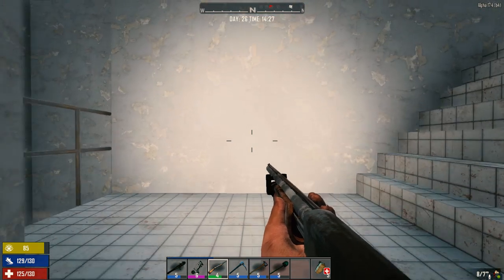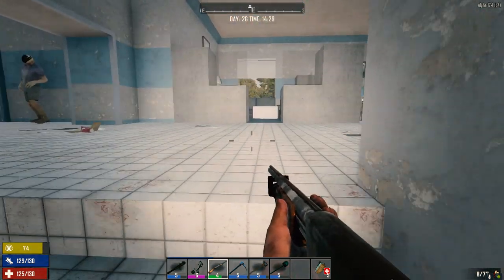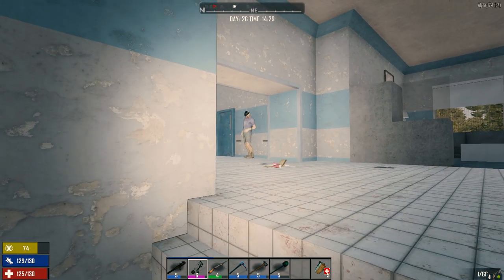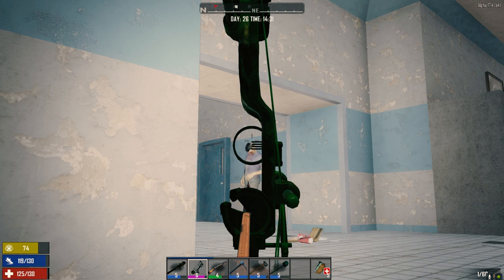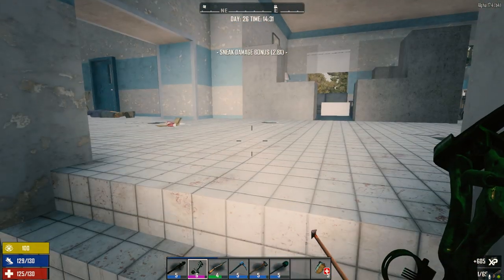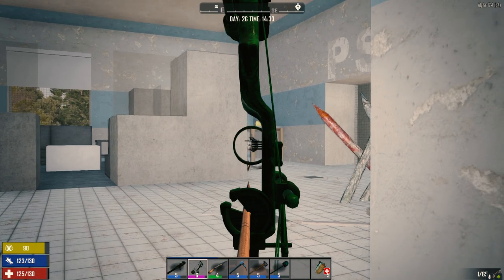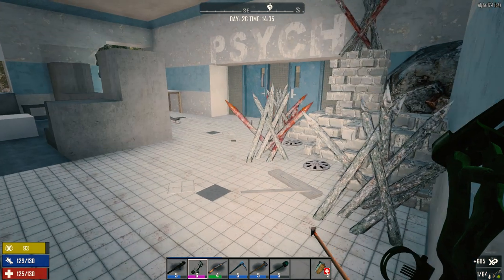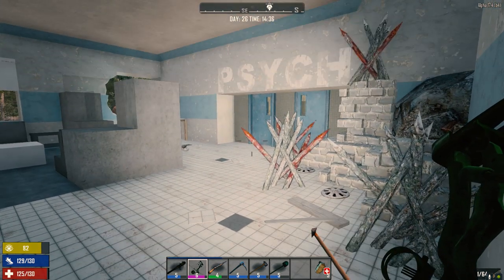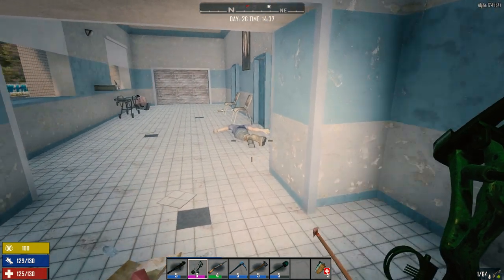Second floor, guys. Here we go. 2:30 in the afternoon, we've got a bit of time. I think as long as we leave here by 10, should be fine. Be a walker — oh, just be dead. That works. Oh great, the psych ward. Good thing we chose the right side to come up on, eh guys?